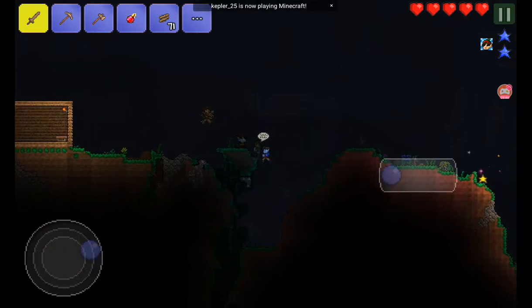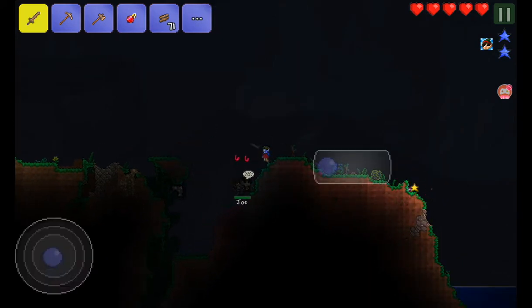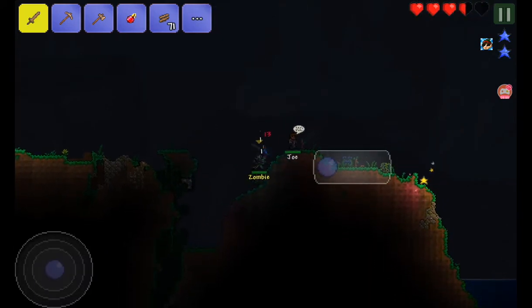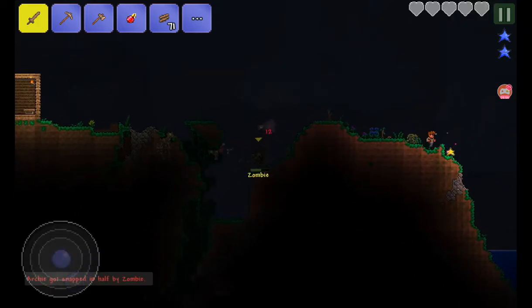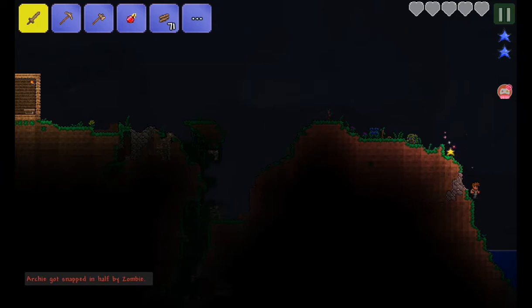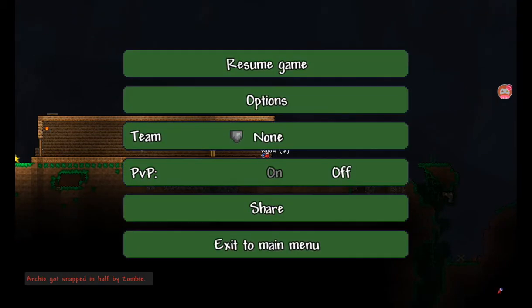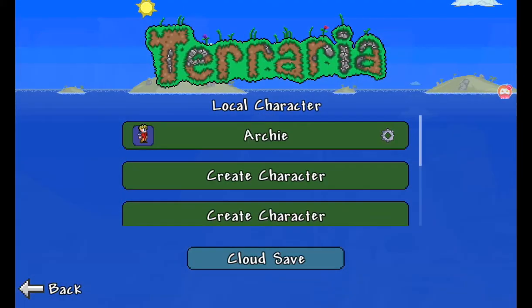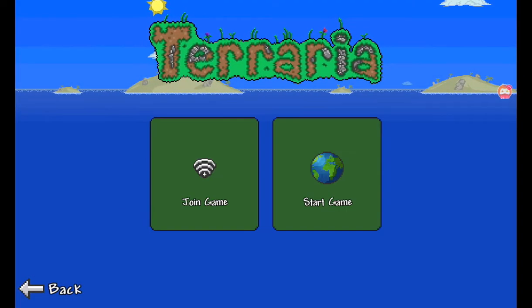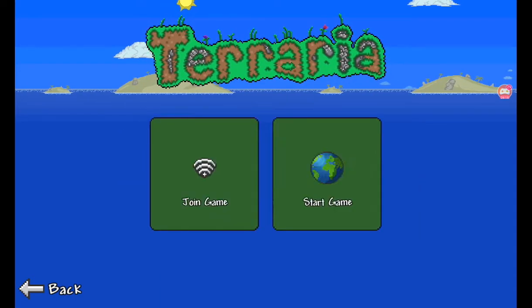Guys, there's just a... Joe's getting killed actually! Joe's getting killed! Joe, you're supposed to move into my house, mate. I just got killed by a zombie! How do you get Joe to move into your house? It's fixed to my menu - will it save? Archie, start again yeah okay.